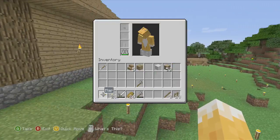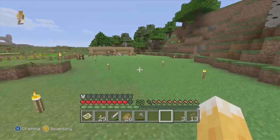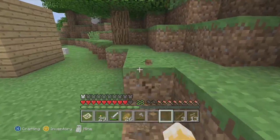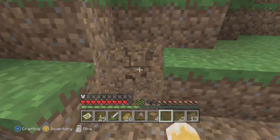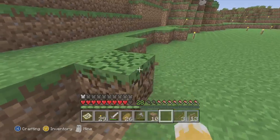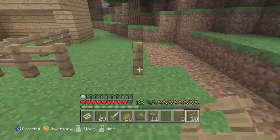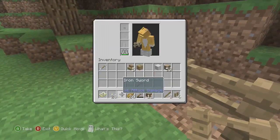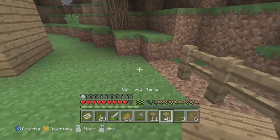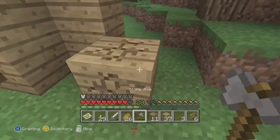I'm going to make a chicken coop as well. If I'm going to make it, I'll make it here, because there's already a chicken over there. It's a very big one — it just needs to be smaller. One, two, three... one, two.